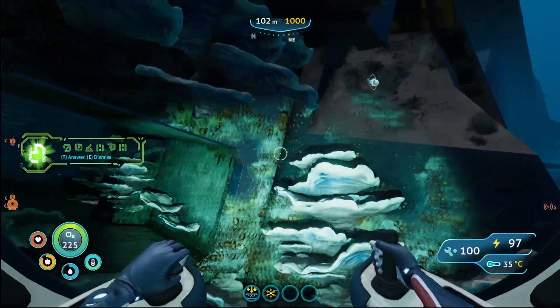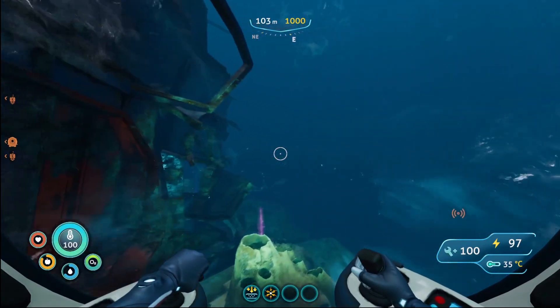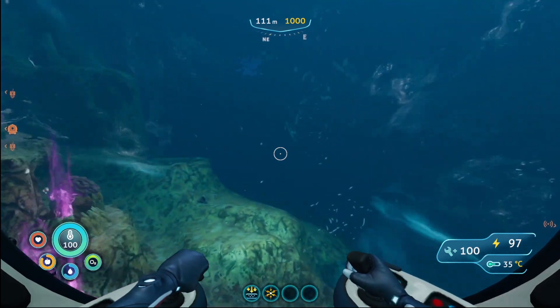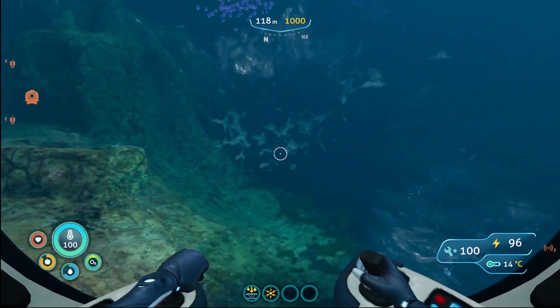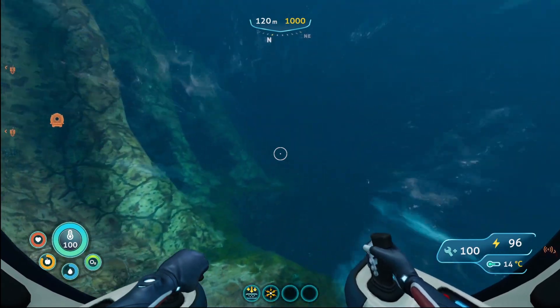Turn right here. [In-game dialogue: 'We understand this arrangement is undesirable to you.' 'You're not real. Go away.' 'To go we require a suitable body for transfer.' 'Why do you keep saying we?' ] Go in the north-east direction. ['One of us and all of us. We do not think of ourselves as individual.'] Follow the cliff.